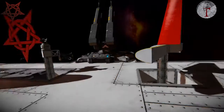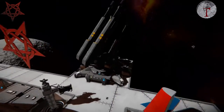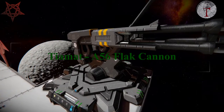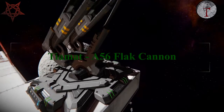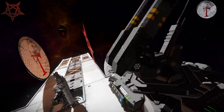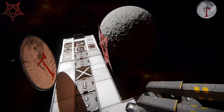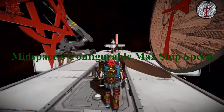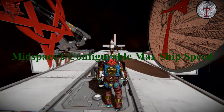And then lastly the A56 flag cannon, the Tiamat cannon as it's known. Also under the hood we have the midspace configurable speed limit, which is made by Screaming Angel — another really handy mod.